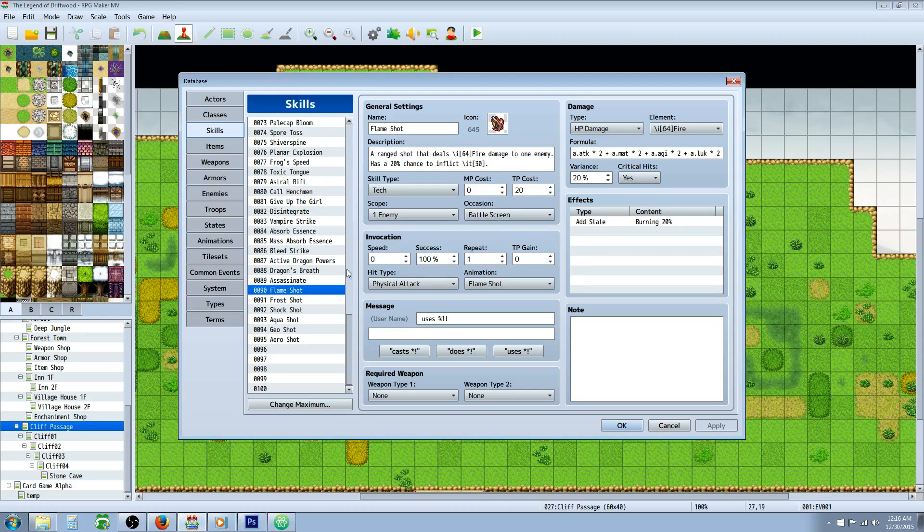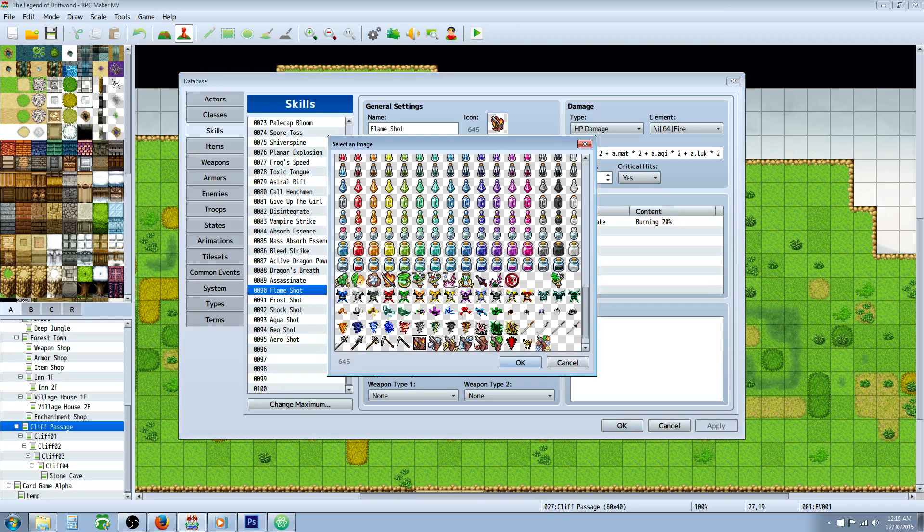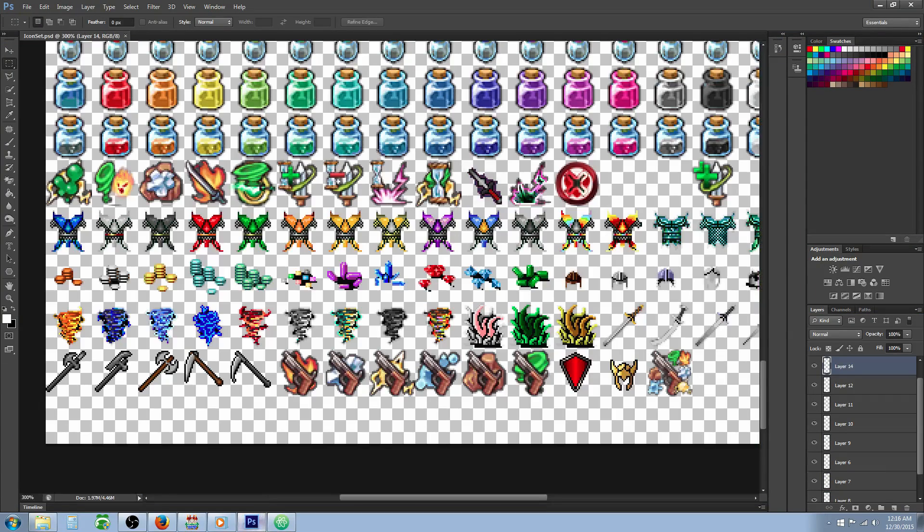Once you've got them installed they're already optimized, so you won't have to change anything in the plugin parameters. You'll need to make six skills — or however many you want for your weapon. I've chosen six: Flame Shot, Frost Shot, Shock Shot, Aqua Shot, Geo Shot, and Arrow Shot. You can design one and then just copy-paste and change a few things to create the rest.